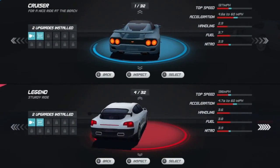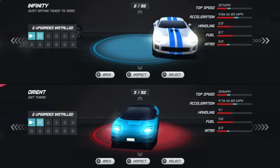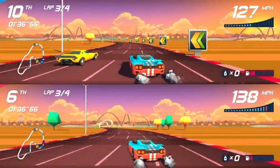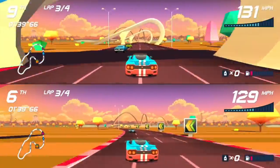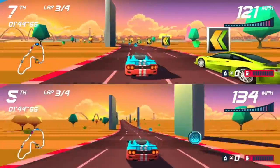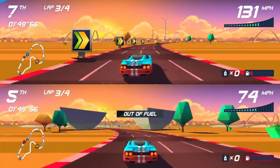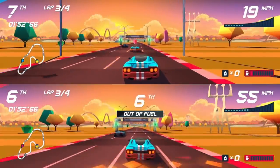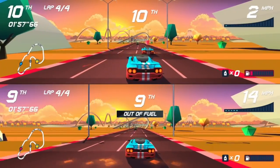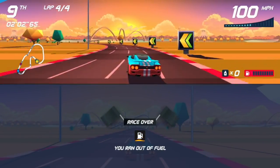Each vehicle you can choose has its own range of stats — from acceleration, steering, and even fuel. Yes, you can run out of fuel in the races themselves. I was delighted when I beat my brother-in-law a good few times because he was only a little bit too happy when he was ahead of me, only for him to run out of fuel. The banter was just too much when I rushed past him and waved 'loser' as I did — wiped that little smirk right off his face — only to then go and blow it and run out of fuel myself, and for the banter to obviously continue.